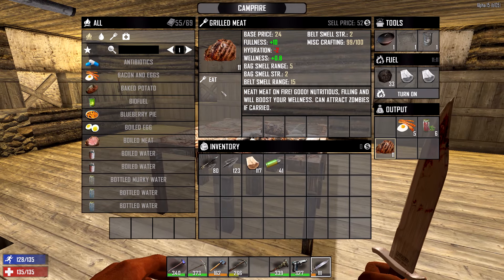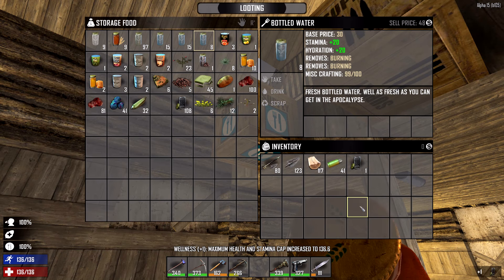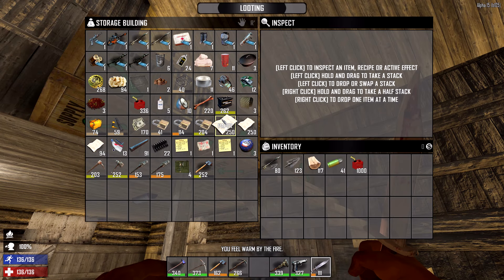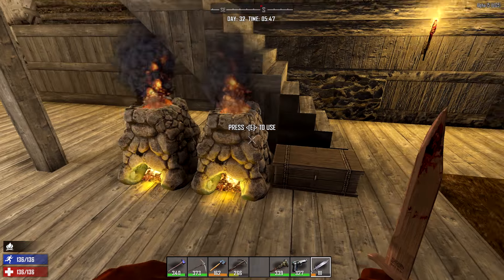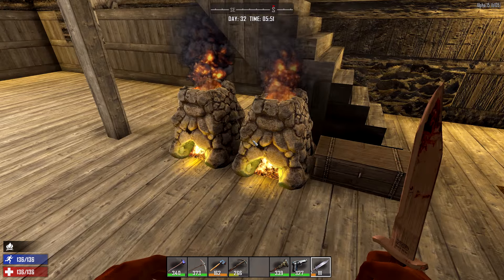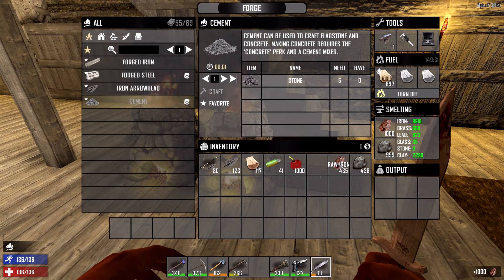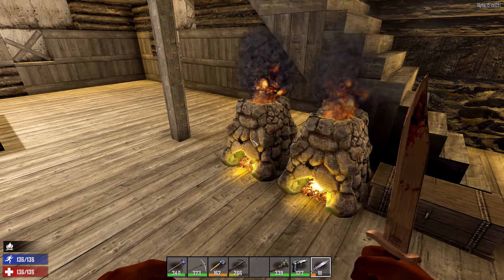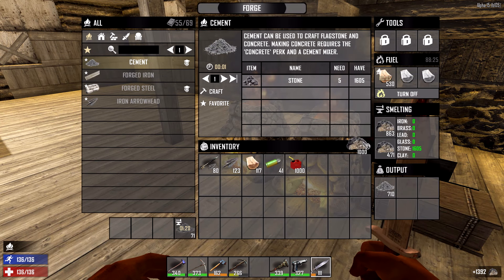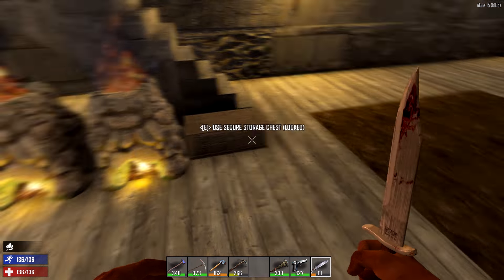I'm good on food and water - topped off, got a quick bite, we're full. I want to get some fuel. I get the feeling I'm gonna need a battery but I'll leave it. I'm gonna leave the forges here to cook. Let me top these off as well - it'd be nice if I could just shift-click but I can't.